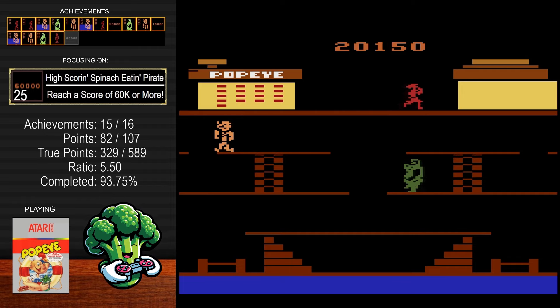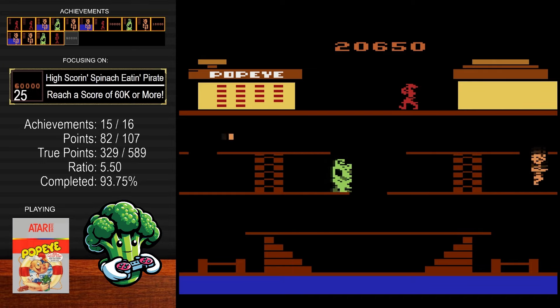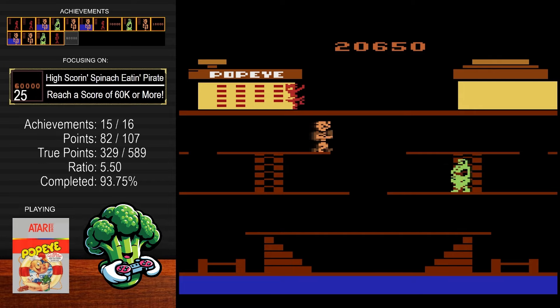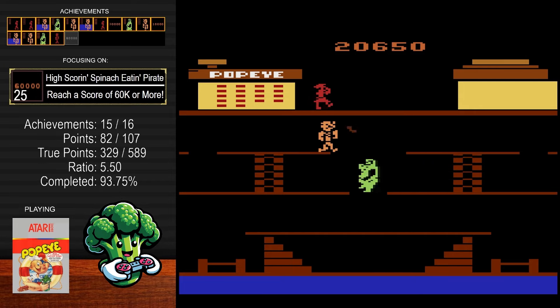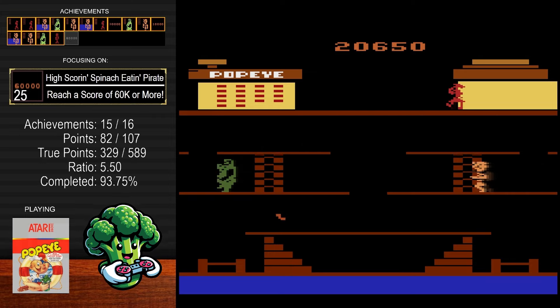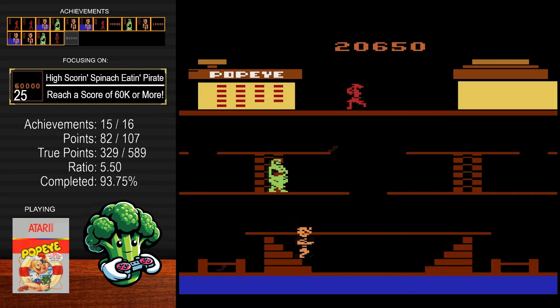The higher you grab the notes, the more score you get — at the top level you'll get about 500 points per note. You also get 100 points for hitting each bottle. The bottles are worth points too, but they're really hard to hit. That's probably where most of the difficulty is — the bottles come at you and you have basically one punch. You can't spam your button at all; you have to time your punches perfectly to hit those bottles.